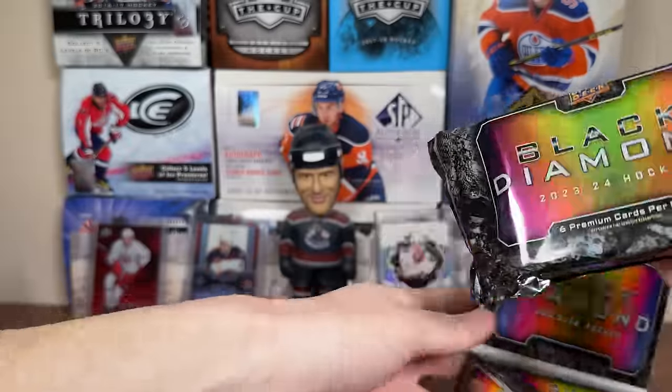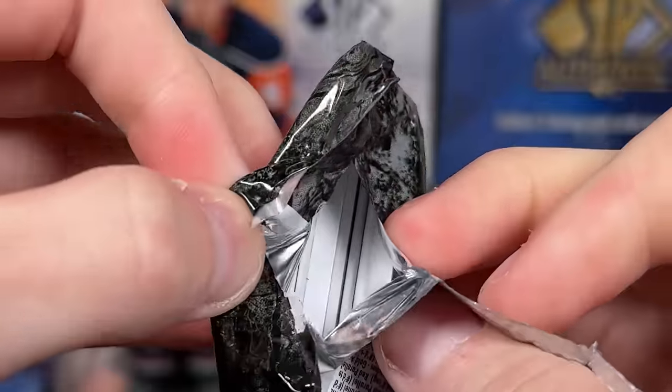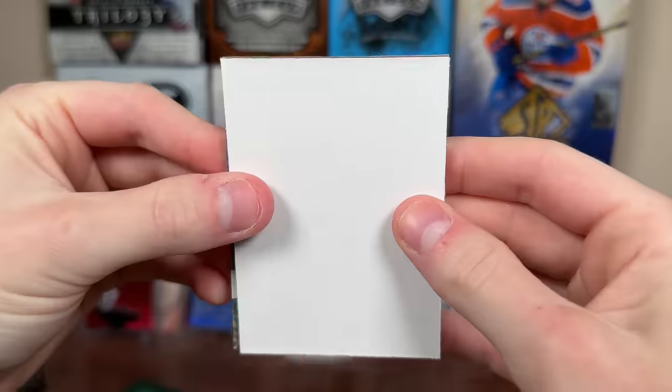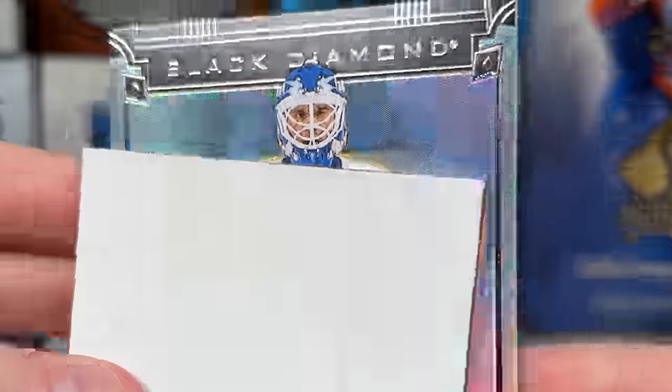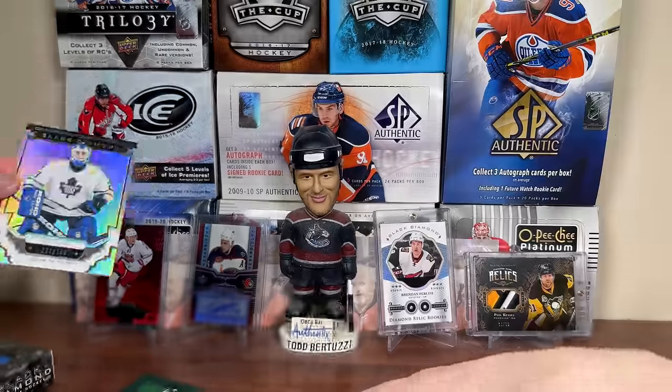All right, second box Black Diamond — $500 box. It looks like the exquisite is on the back. Our hit card will be the second card. We can tell right away if it's a diamond or not — it doesn't look like it. Got two thick cards in there. First card here should be a base — could be a parallel. It's Felix Potvin, so there is some interesting legend content here. 227 of 349, Felix Potvin — there's the first card.